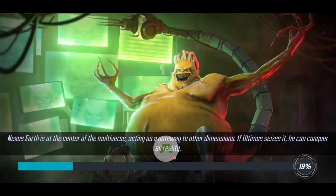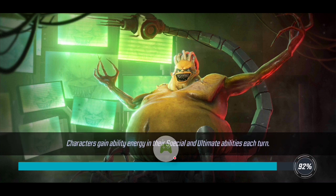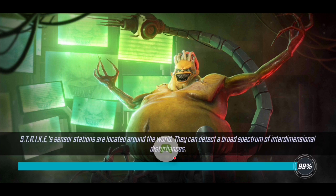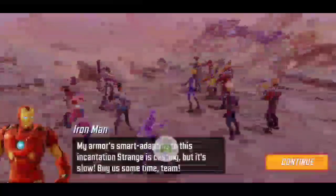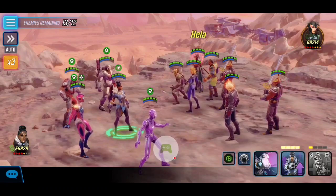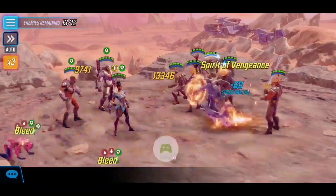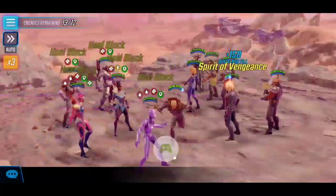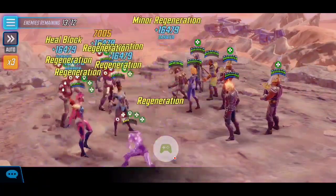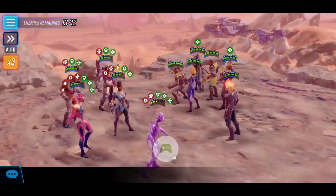The placement will be exactly the same as the previous node, with Rescue and Ironheart separated by Shuri, and damage dealers Falcon and War Machine on the right side, keeping the squishier targets separated. Unlike the last node, we're facing a significantly high-damaging team that includes Ghost Rider, Mortal, and Hela, protected by Invisible Woman. So we're going to activate Shuri's special right away to apply defense up on our team.